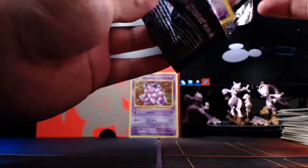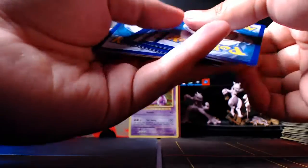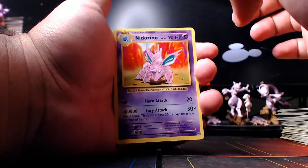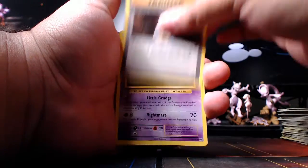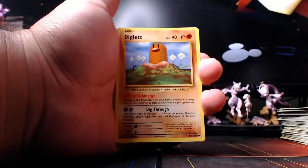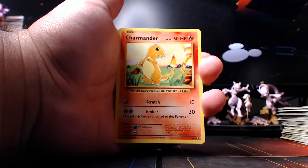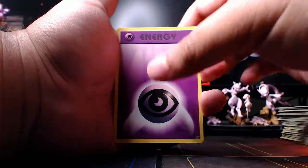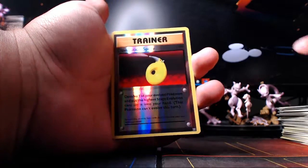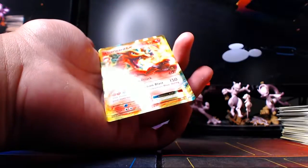Let's see what the next Charizard pack has in store for us. Evolution Spray, Brock's Grit, Ghastly, Dinglelit, Diglett, Rattata, Charmander. I've yet to get a Charmeleon or a Wartortle or Squirtle or a Bulbasaur or an Ivysaur - I've just pulled Charmanders. Psychic Energy, a reverse Devolution Spray, and the rare in the pack is a Charizard EX!